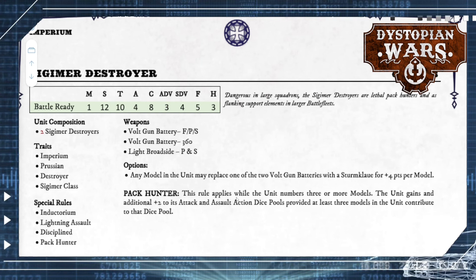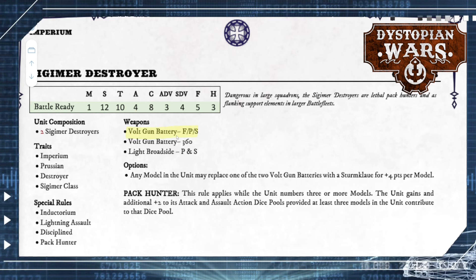The Sigimer Destroyer got Pack Hunter, which is good — you get some extra dice. But sadly they need it, because Volt Guns aren't exactly impressive anymore, so you're not getting an amazing amount of attacks. They come in units of 2 with up to 4 additional ones, but like the Arminius, you're just handing out victory points if you take them in units of two. You want 3 to begin with because of Pack Hunter, and three of them come in just over 100 points — but because of the Mass 1 game mechanics issues, you might be shooting yourself in the foot.